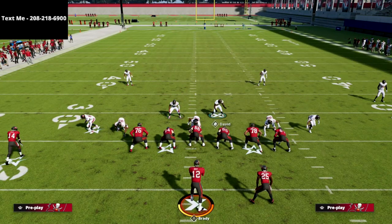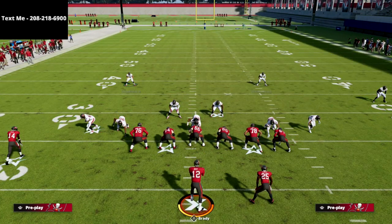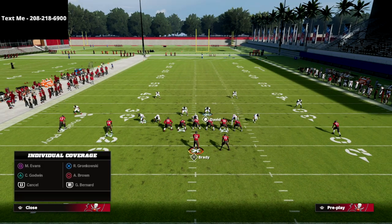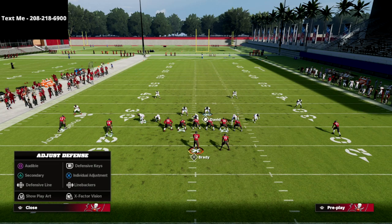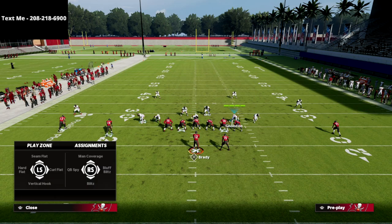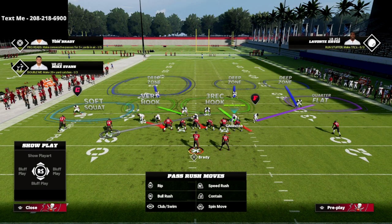We're going to man up on the slot receiver — in this example I'm maning up Lavonte David onto the slot. Basically I take the three-rec hook defender and man him up on whoever I think the problem in the formation could be — the running back, tight end, or slot receiver, it's up to you. Then take the defensive end opposite the blitzing linebacker and put him into a bluff blitz assignment, which puts him in a three-rec hook.